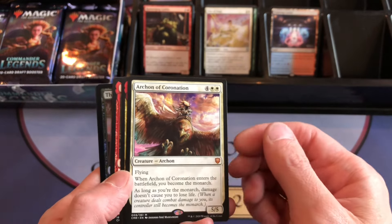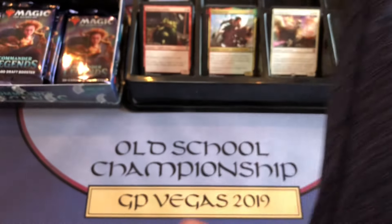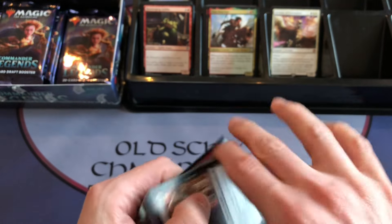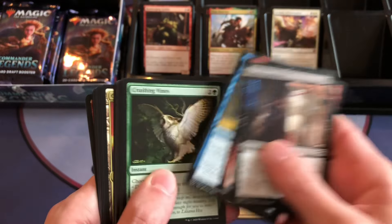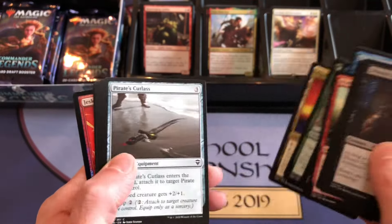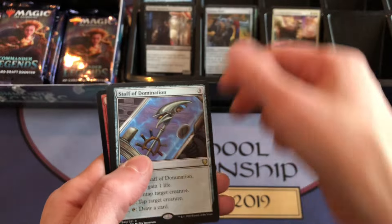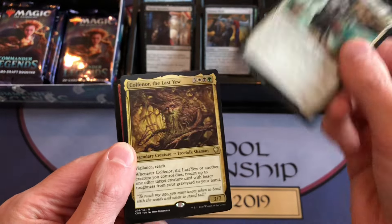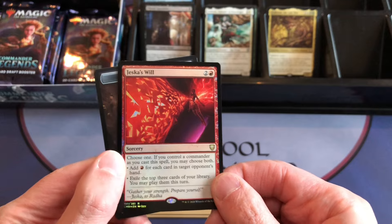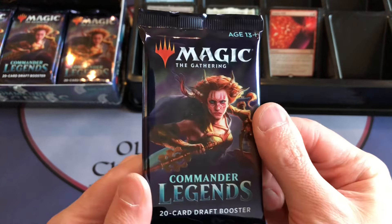Vow of Duty is the first uncommon. Arshon of the Coronation is a mythic rare, not the best either. 24 packs, 20 cards each — about 480 cards in a box. Packs are opening up really nice tonight. We have Thought Vessel, still a pretty good uncommon, Staff of Domination as the rare, another rare in Colfinor the Last, and a Jessica's Will foil — that's probably a $30 card.